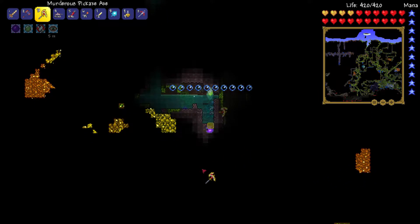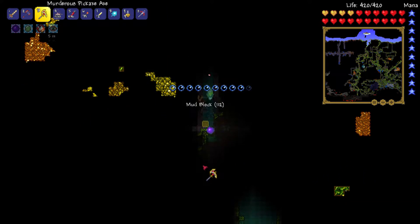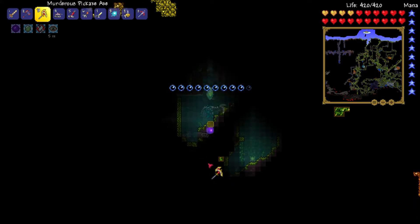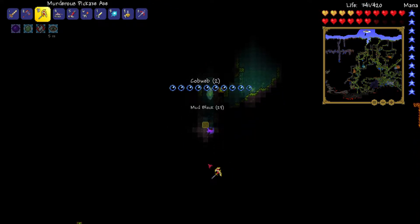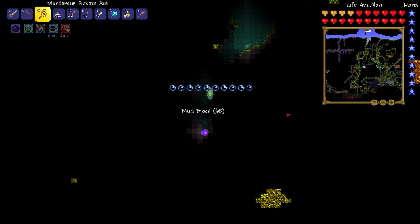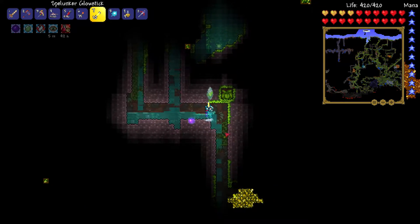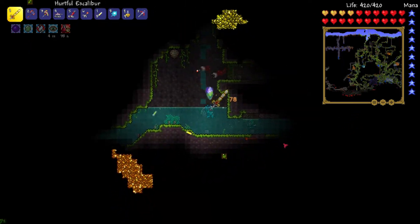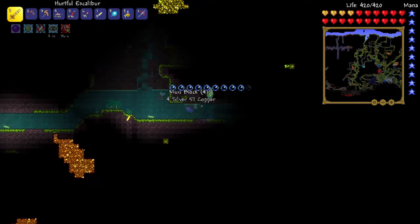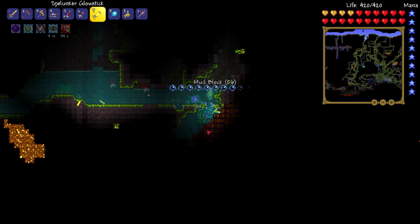Also, if we find any life potions or life fruits, we can keep them. Okay, so to the east, right? I've been here before. This is right here, right? Yeah. We found it. So now the trick is finding the entrance.